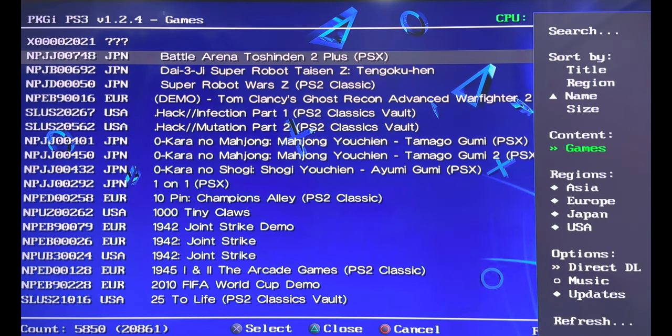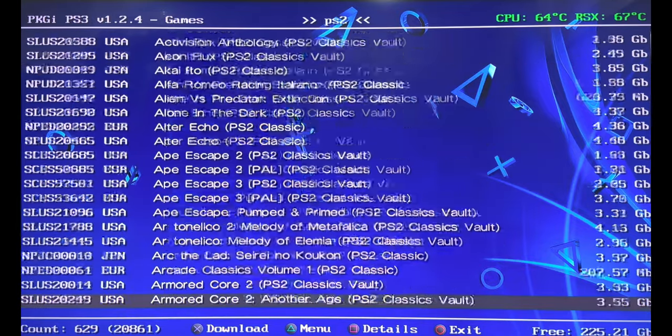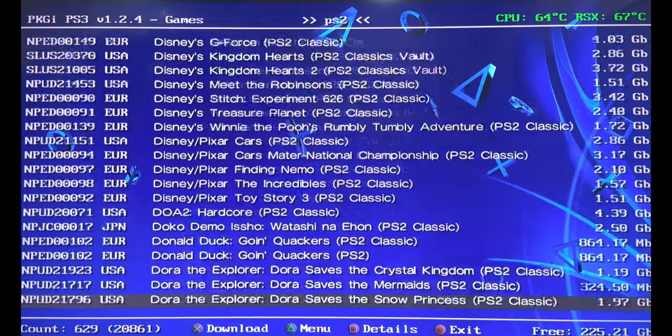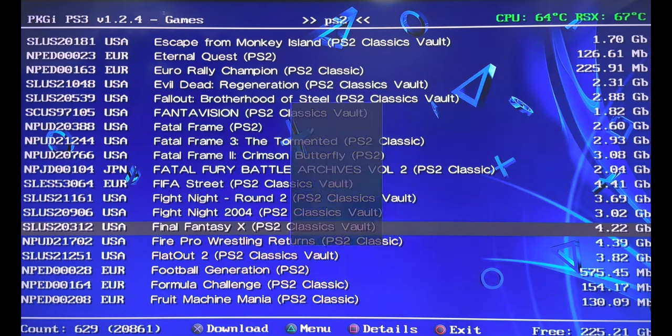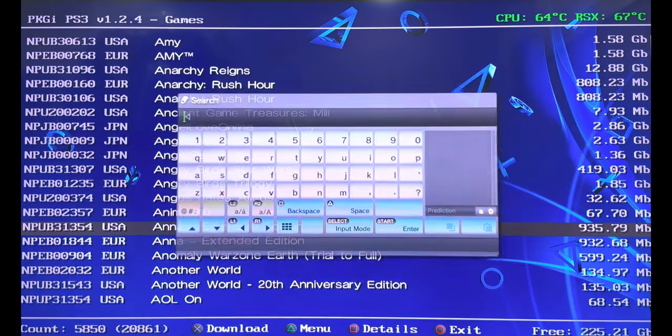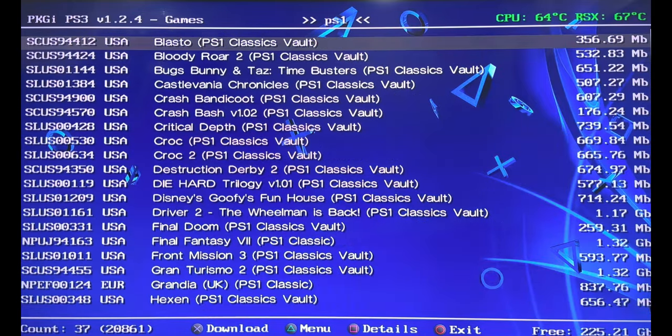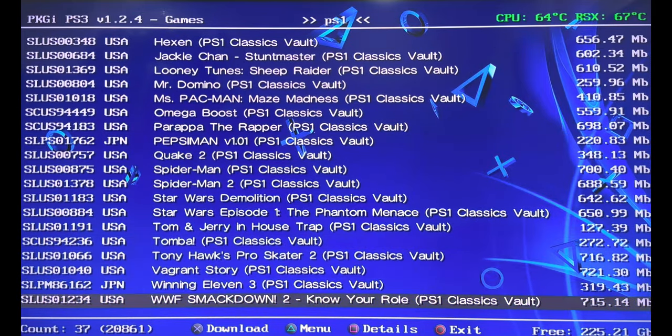One thing I have noticed is that there are no subsections for PlayStation 2 or PlayStation 1 games. In order for that to show up, just go to the search bar and type PS2. Hit Enter and you're going to get the list of all the PlayStation 2 titles that are available to download. Hit X and it's just going to start downloading. You can also do the same for PS1 games — hit Start and you'll get all the PlayStation 1 games that are available to download.